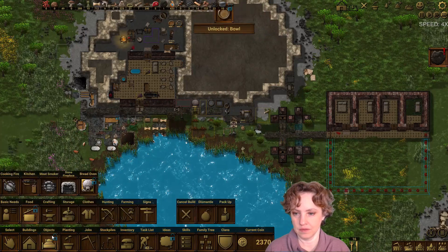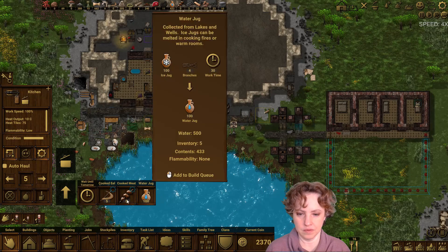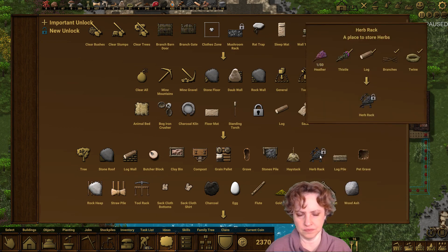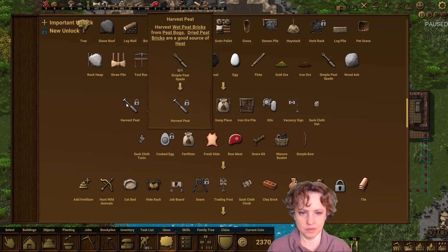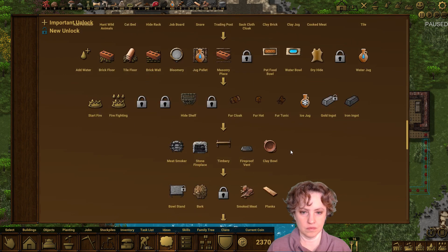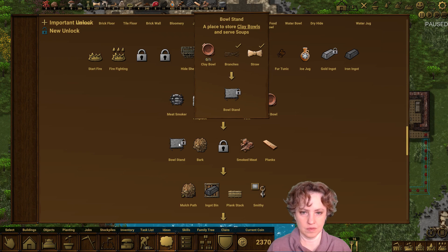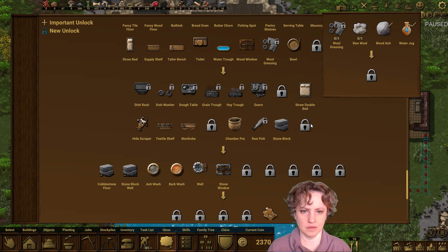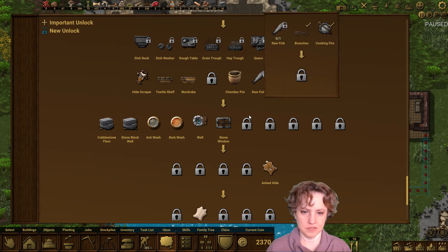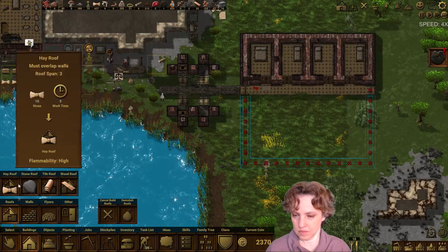Unlocked bread oven. Unlocked bowl. Let's go to ideas — I want to know if the bowl unlocks anything. Clay bowl seems to. But this is a wooden bowl, right? We very much don't need bread — I'm just curious.